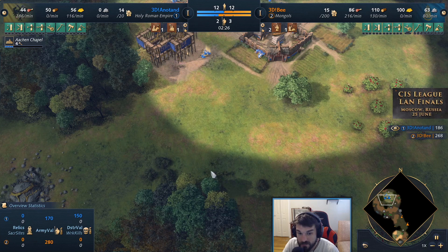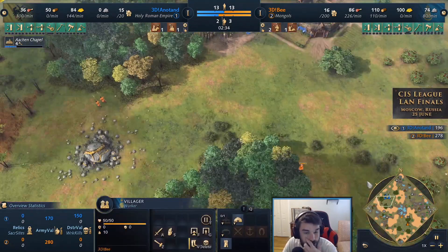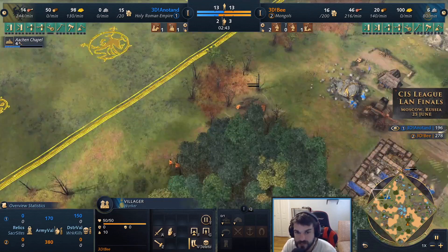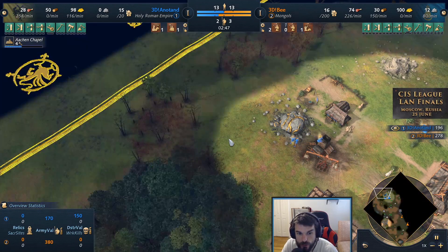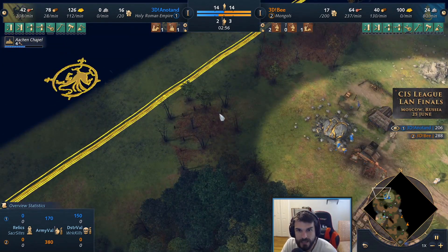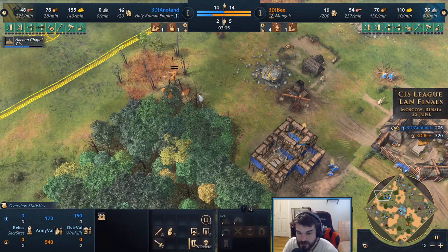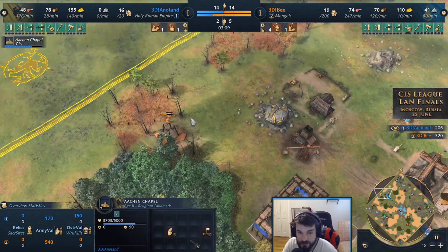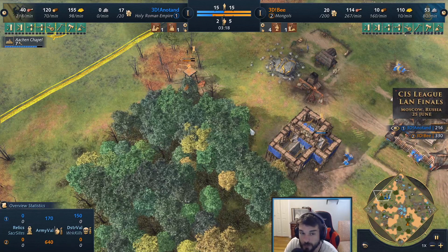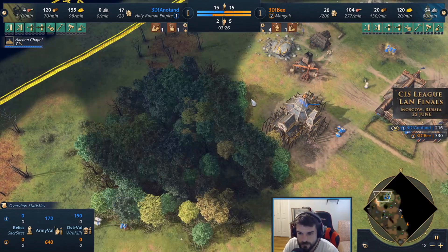The spearman sneaks right on by with no vision from annatan, and he doesn't have anything to deny this. Two villagers are going to be able to build this outpost, so it will come up essentially twice as fast. It's in the stealth forest too, right out of annatan's vision. Just such perfect knowledge from 3db — if this outpost goes up, annatan won't be in a great situation. That outpost is going up, gold will be denied, and the wood line will have to be gathered from the opposite side near the chapel.